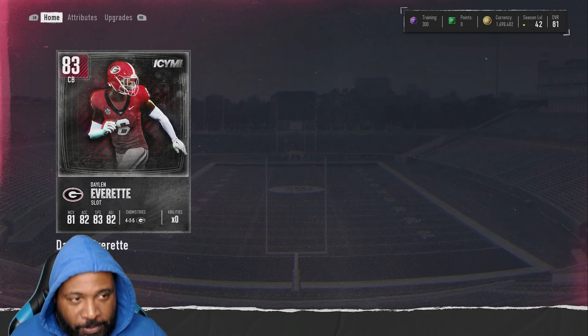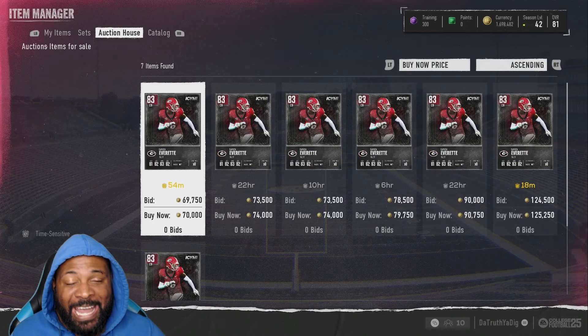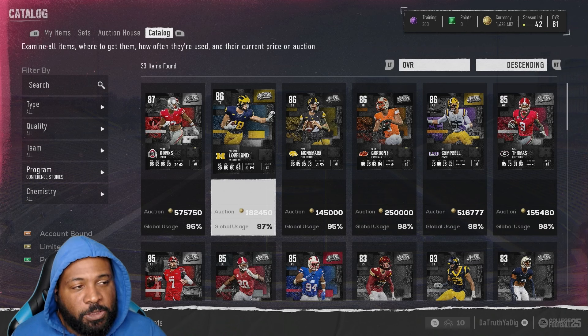Psych — I lied, there is one more In Case You Missed It player I want to pick up. This is Daylon Everett. It's between him and Crandall — everyone knows Crandall — but this guy is 6'1, has above 80 zone and 80 man coverage, and 83 speed. 6'1 in the slot? Come on. Let's see if he can make some plays.